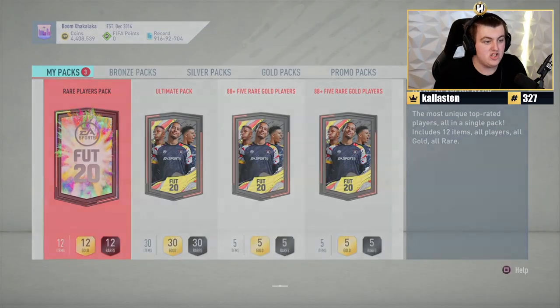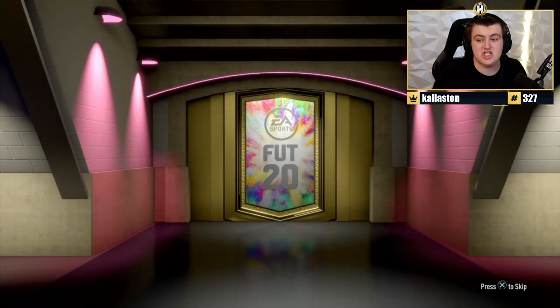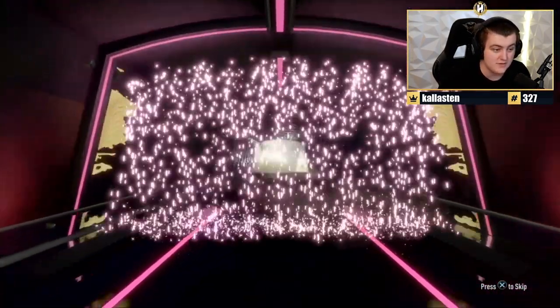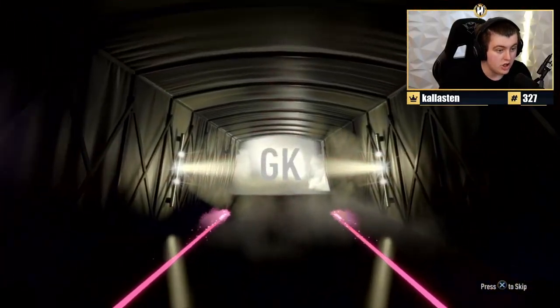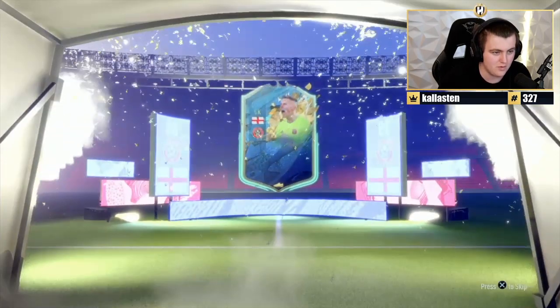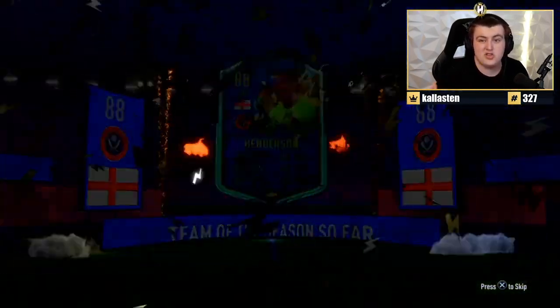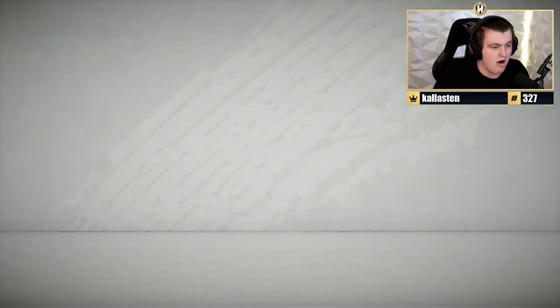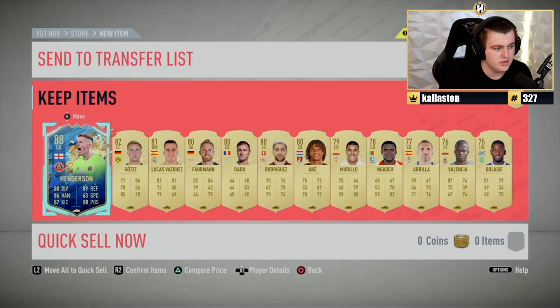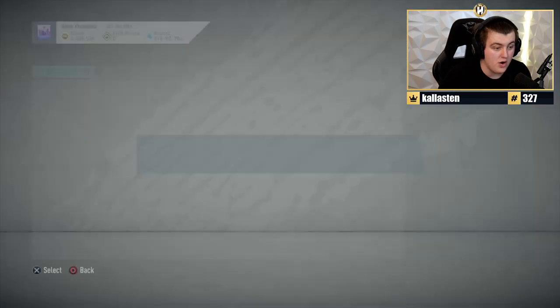50k pack, Ultimate Pack, and two 88 Plus five regular player packs. Excited for those! The 50k pack gives a TOTS — English goalkeeper, Dean Henderson, 88 rated. Still a TOTS from a 50k pack — that's a good start. Nothing else amazing in there, but one's not bad.